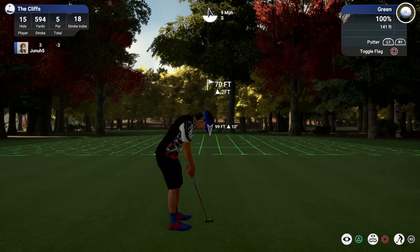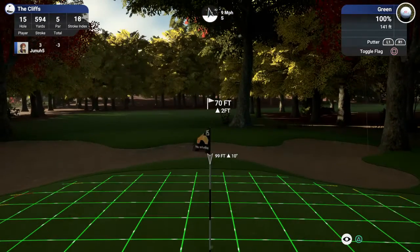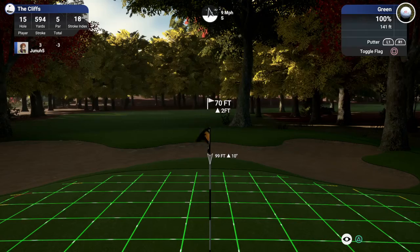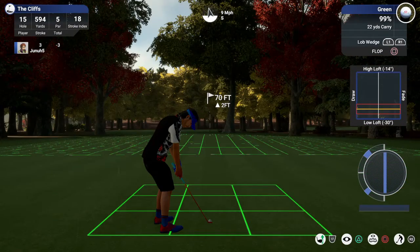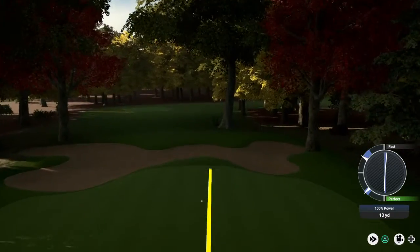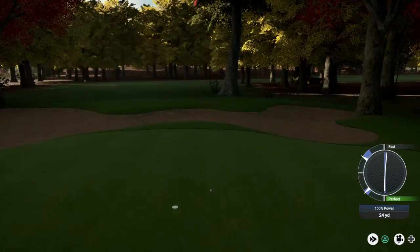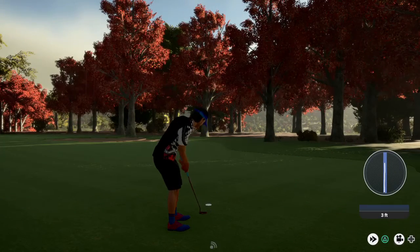It looks like we're putting for eagle from here — another eagle putt, 99 feet. We're going to flop this — slop it up, should be close. Hopefully we can get our birdie here. About a three-footer. Get back to four under. Two holes left.